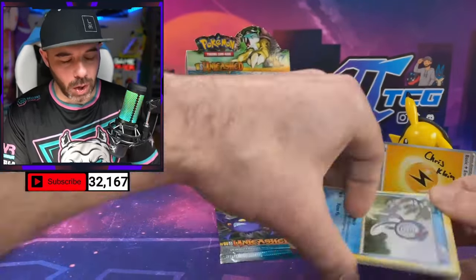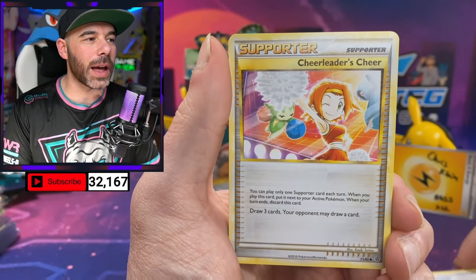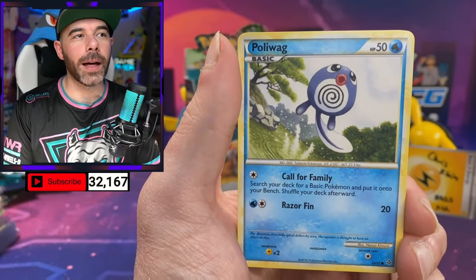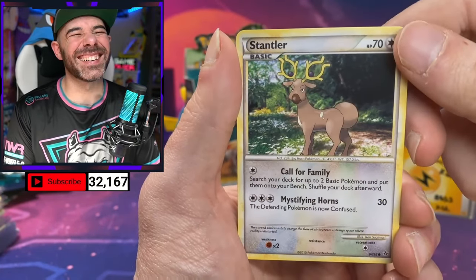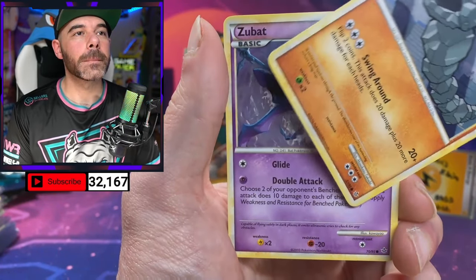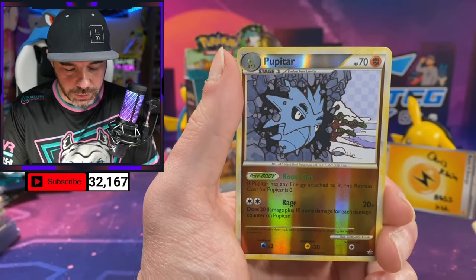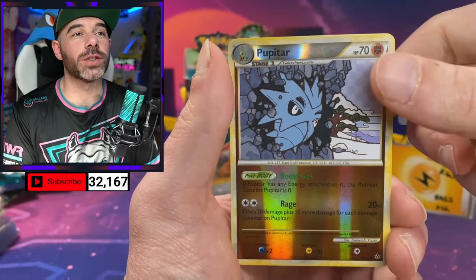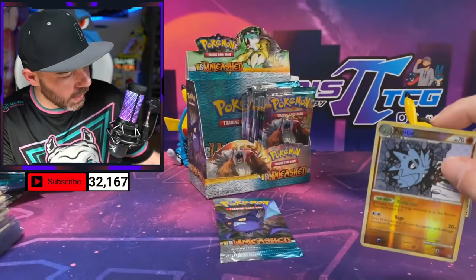Our shirt doesn't usually let us down. We got Poliwag, Onix, Zubat. We got a Reverse Pupitar — so we got the Reverse Larvitar. Can we get the Tyranitar reverse? That card is so clean. And a Roserade Non-Holo.